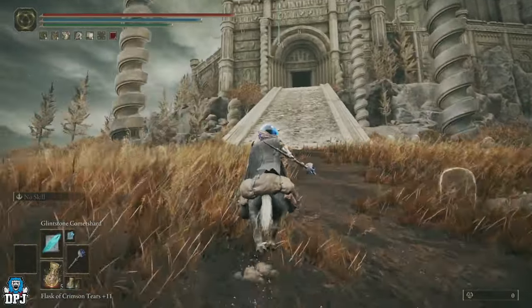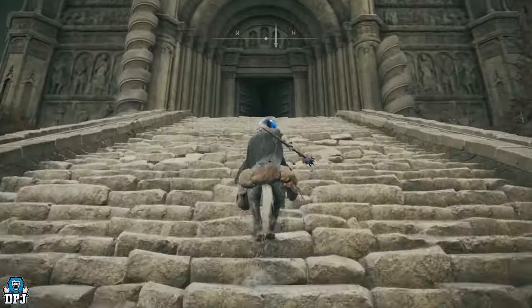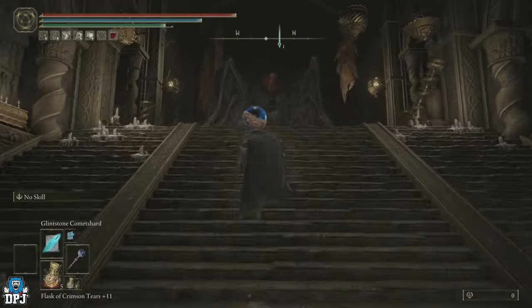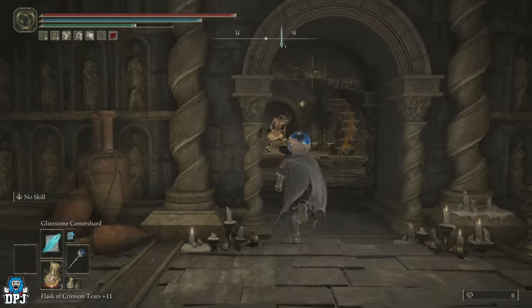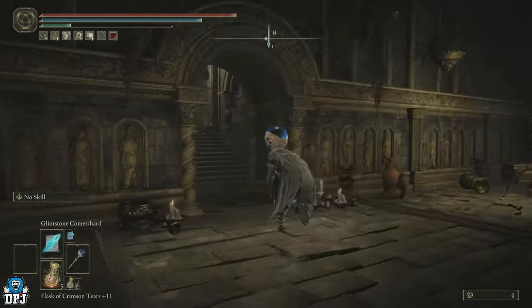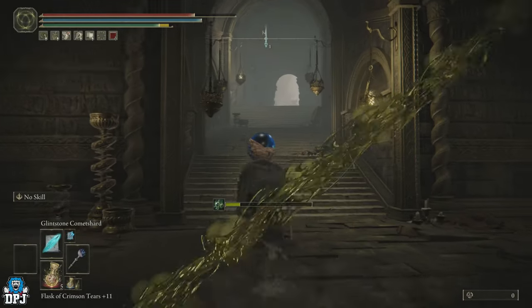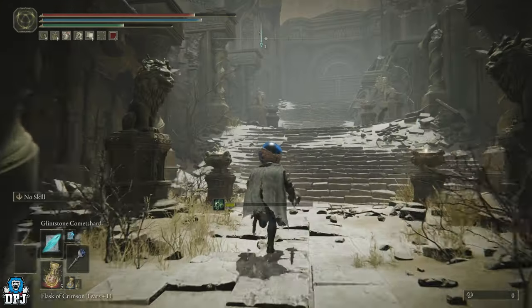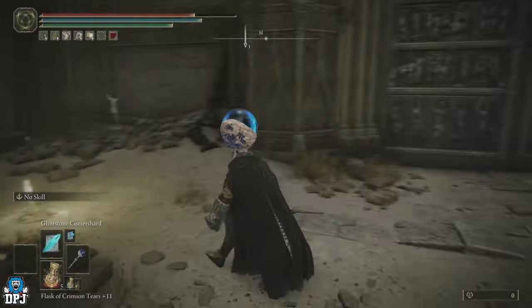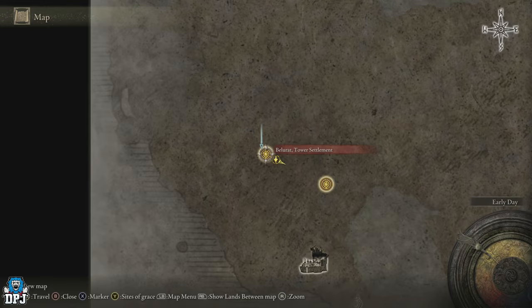Running up through the area, I'll warn you — when you first come here there are some massive scorpions on the other side of the wall, even through the door, so be careful. There are several big enemies here you can run past — you don't have to fight them. Keep running through and you'll reach the Bellyarat Tower Settlement grace point. Make sure you activate that grace.